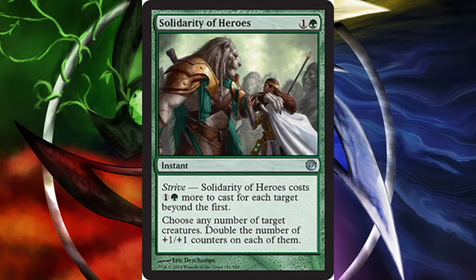Moving on we have Solidarity of Heroes, an instant speed spell for two mana with strive. It costs one generic and one green more to cast for each target beyond the first. Choose any number of target creatures and double the number of plus one plus one counters on each of them.